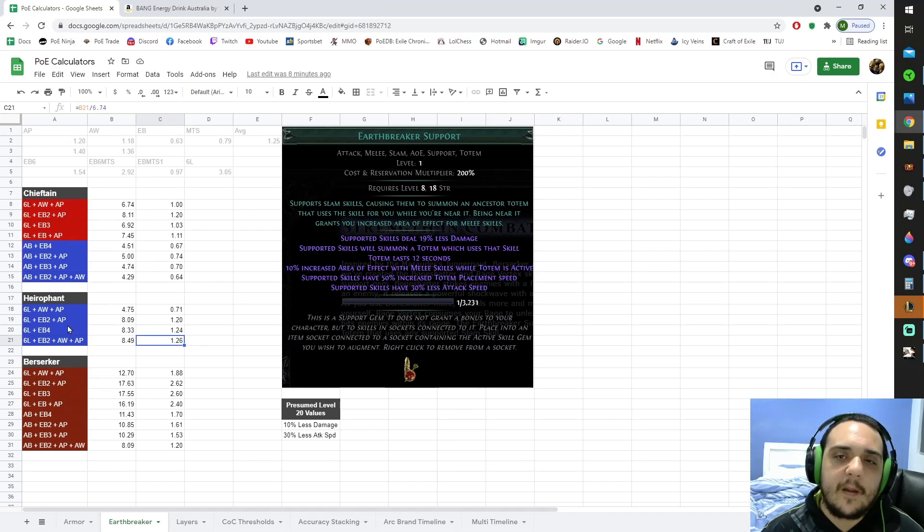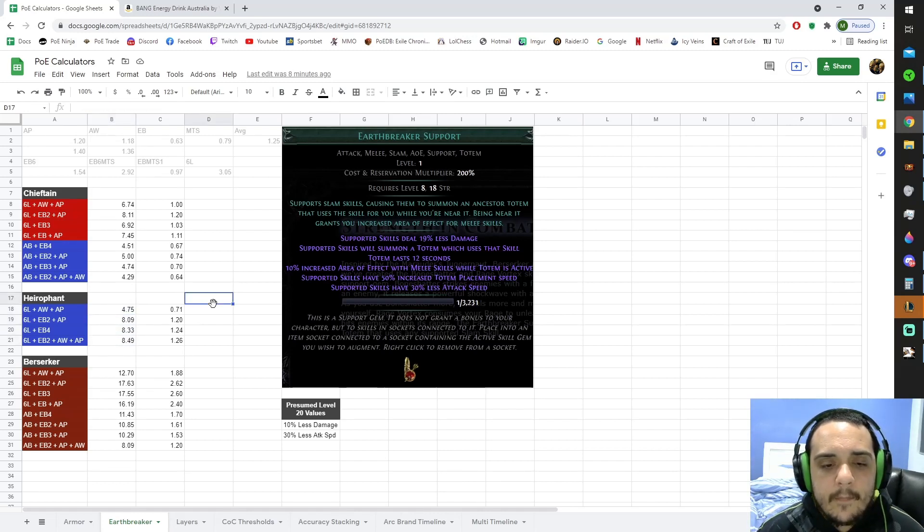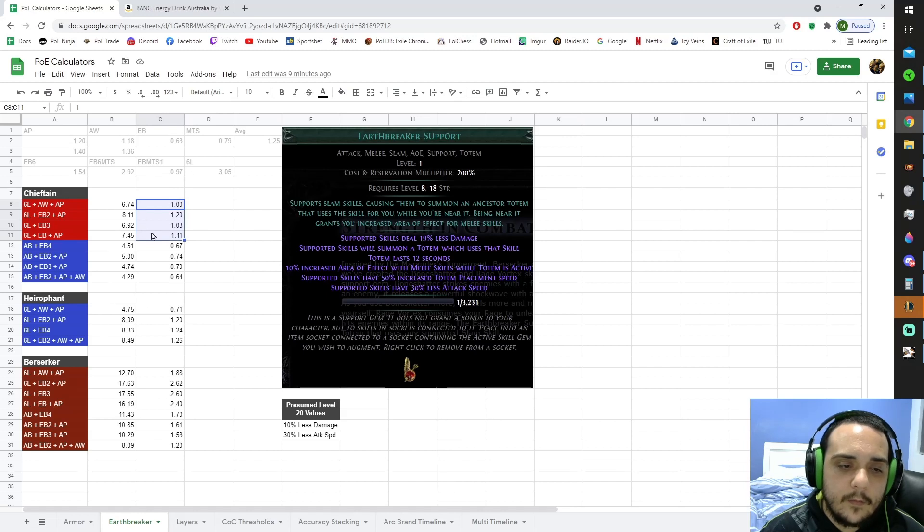The thing is with Hierophant, you're going to have to spend extra points on the tree, pathing down to the melee part of the tree, which is going to cut your power out. On top of that, Chieftain has other nodes that are kind of useful, like fire penetration and phys-to-fire conversion, which makes certain unique weapons a lot easier to fit into the build. The Ritual of Awakening Hierophant node — the one that gives you 5% more damage per totem — is being factored into these numbers. But basically, the amount of extra damage Hierophants are deriving from this setup over Chieftain doesn't make it worth using Hierophant. I think Chieftain is going to be the preferred ascendancy.